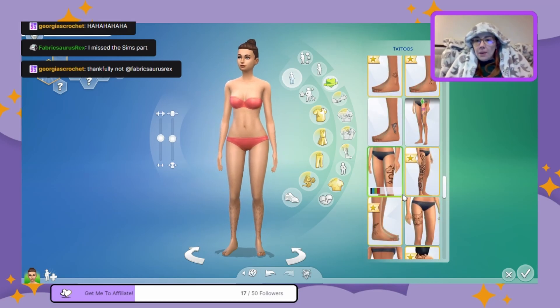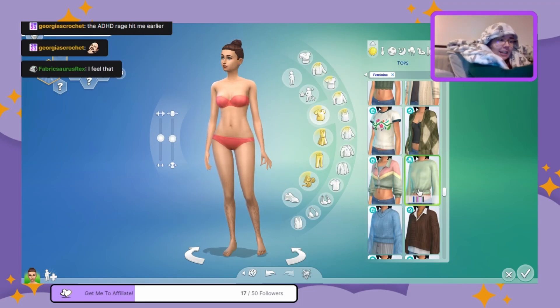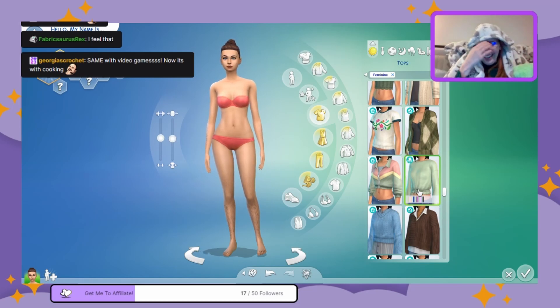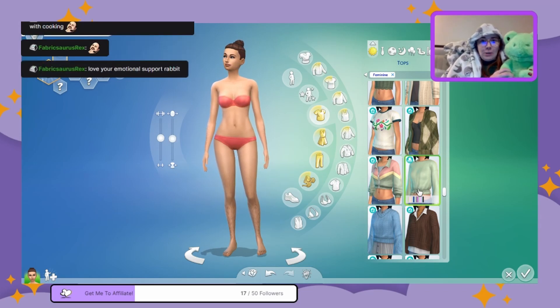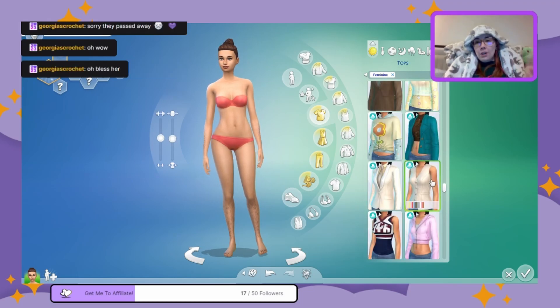I want you guys to meet my emotional support rabbit — actually, this is a frog, not a rabbit, just in case you didn't realize. His name is Doctor Ribbety Fitzherbert, and my thing with him is that he's the only doctor I trust.